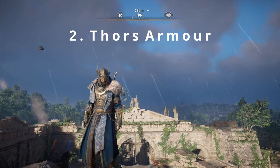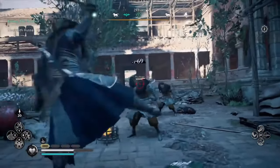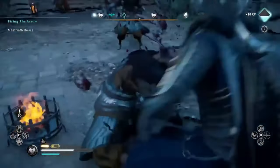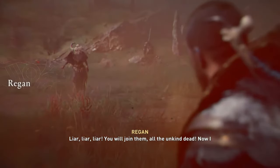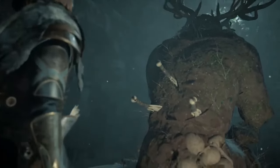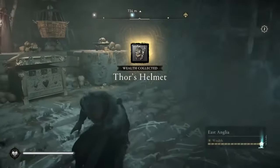Next up we have Thor's Armor, which is likely the most difficult armor to get in the entire game. With perks of increased speed when stunning an enemy and an additional increase to your stun chance, this armor really will have you feeling like a god. In order to get this, you'll need to defeat the three daughters of Lerion and then get Thor's cape, which you'll obtain from defeating all of the Order of the Ancients. So you'll be looking to do this towards the end of the main storyline. I've got videos for the entire set of Thor's armor already made, which you can find in the description and on screen now.